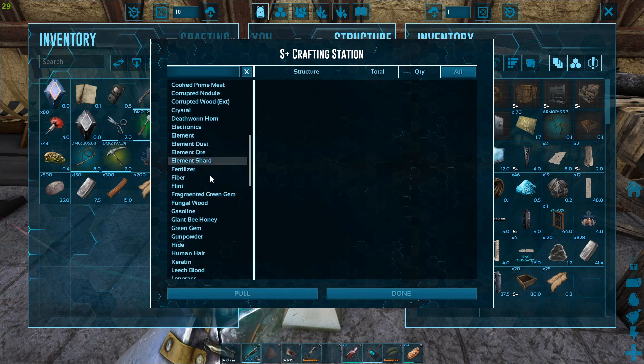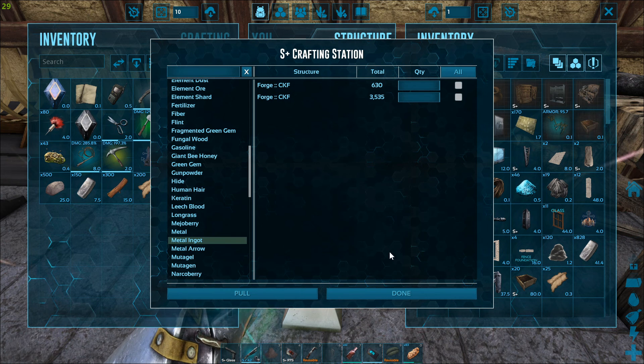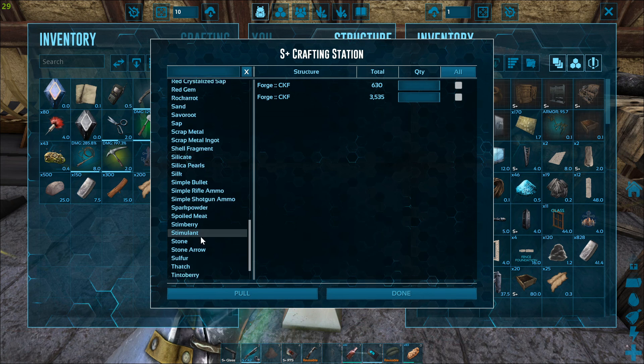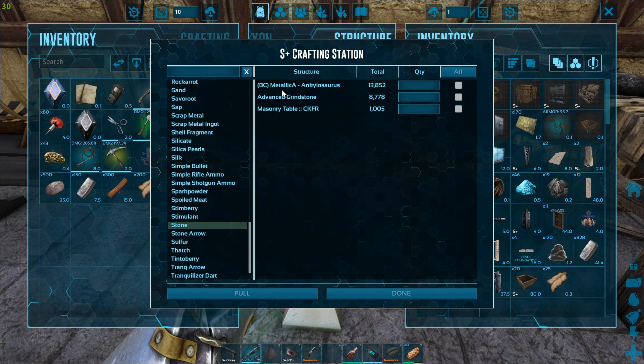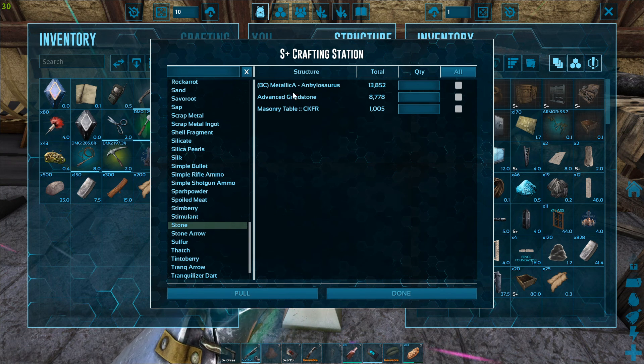Let's test whether the CKF mod metal shows up — it does, we're good. I know there's some wood and stone in the CKF things as well. And actually the advanced grindstone from the advanced rafts mod is showing up just fine here too — usually it kind of doesn't do this, so that's a pleasant surprise.